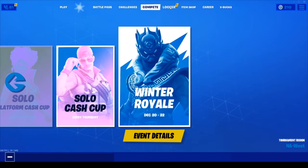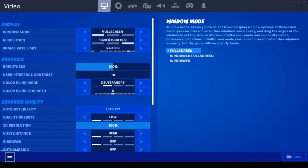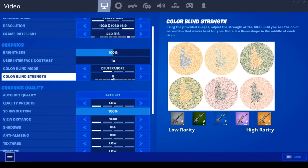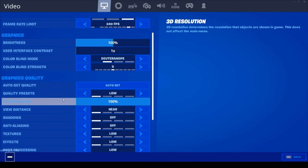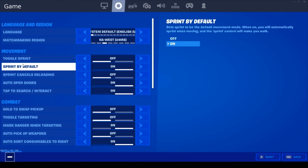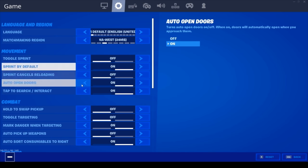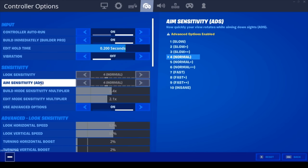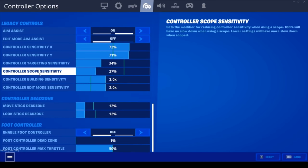Yo, what is up — it is Johnny. These are my controller settings. On the first page under video I've got 240 fps, colorblind on the best color blend right here. All my graphic settings are on low. In game settings I have sprint by default on — it's a must. Auto open doors is also a must. Tap-to-surge is pretty nice too. I play on legacy, which is the old aim assist.